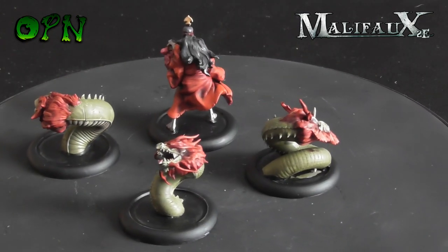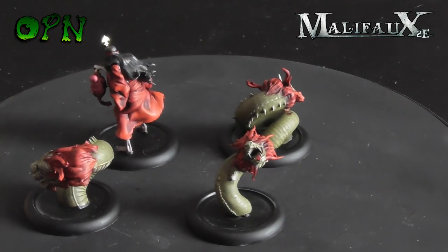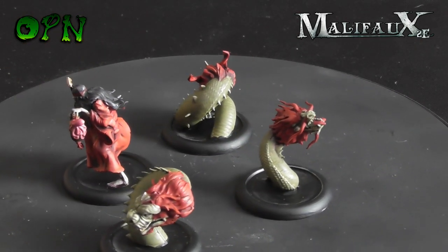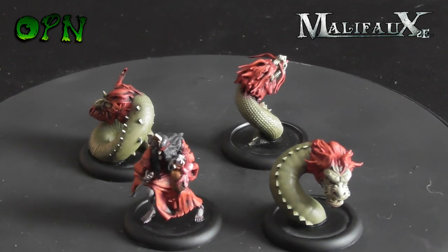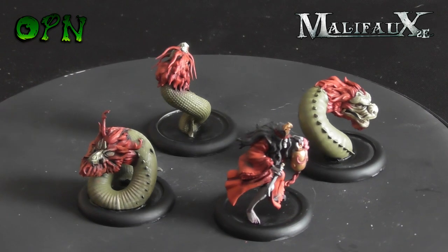The last miniatures I have painted up are Datsue-Ba and her Shikome. Really cool miniature — she's incorporeal, which is a really cool ability in the game, and she can summon Shikome as well if you take one of her upgrades, which is really cool.